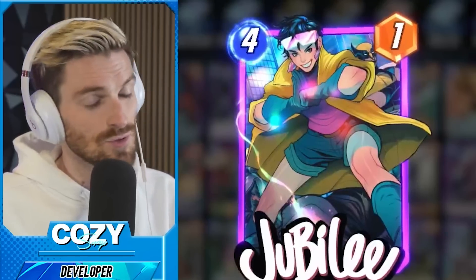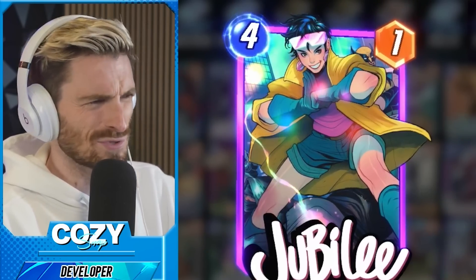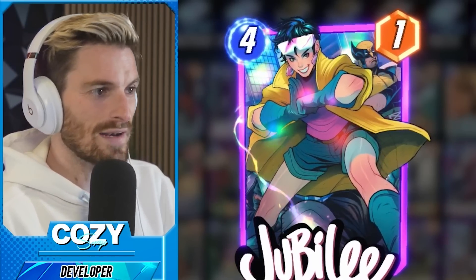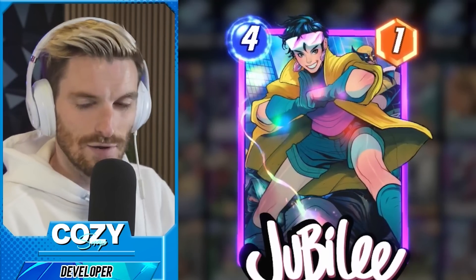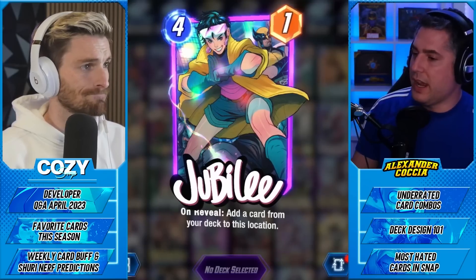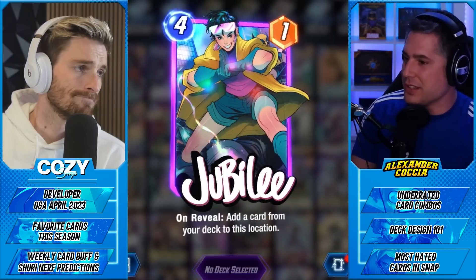Jubilee is a fun card but you need to make sure there's value there. I did a Sandman deck — absolutely bonkers — and people were playing it with Scorpion and Sunspot, which is fine, but why not throw in Ebony Maw? At worst case, Jubilee pulls your one-cost card — at least it's going to be a 1/7 and you have cards to play into that Ebony. It starts with card synergy and what you're trying to accomplish. Design your own list, get creative, and tweet us what you made.